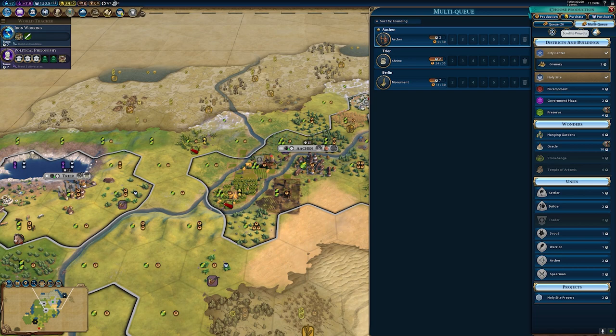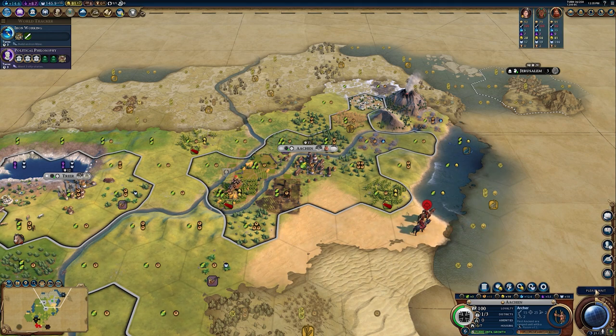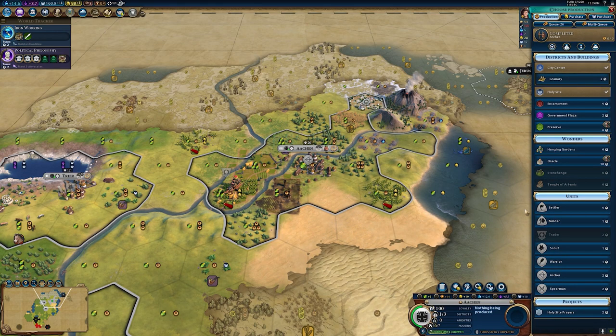Don't forget that these early alliances and early trade deals will snowball as you get better civics and build more districts. Setting up an early advantage and crucially defending your allies' cities and trade routes will pay dividends as you move through the game into future eras.